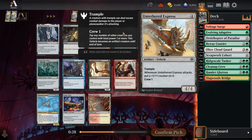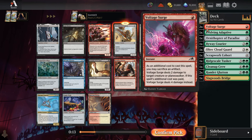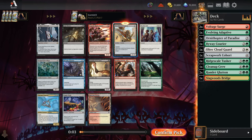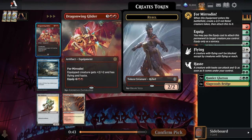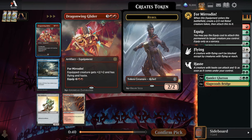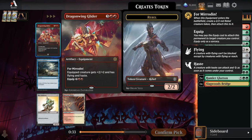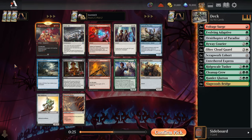The other options are Welding Sparks since we're pushing to red, or the Scrapwork Cohort. But I'm just taking Untethered Express — super high pick. Pack two, pick two — green-red it is. Dragon Wing Glider: five mana for a 4/4 flying haste. If that creature or rebel token ever dies, we can move the equipment around, maybe give a Hamlet Glutton flying haste. Dragon Wing Glider is insane. There are also two excellent removal spells — Rebel Salvo and Static Net — but they're not quite the Dragon Wing Glider level bomb rare.